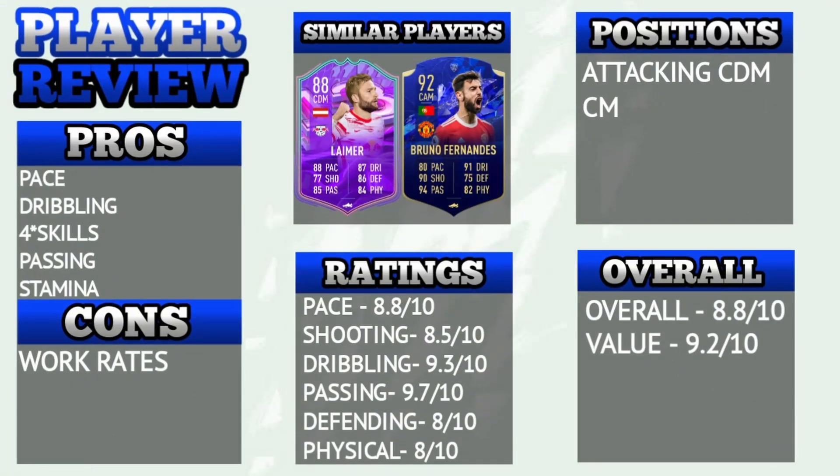To sum up the review, he was similar to FUT Birthday Limer. Limer obviously has the 5-star skill moves, but other than that they have pretty similar stats. You can also say that he is a faster version of Team of the Year Honorable Mentions Bruno.